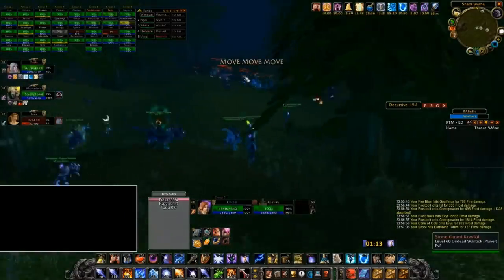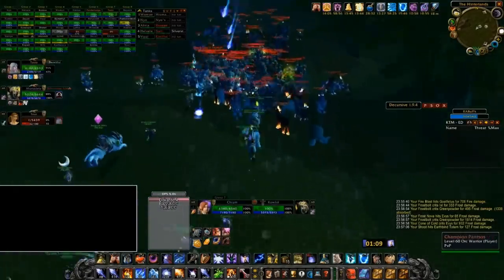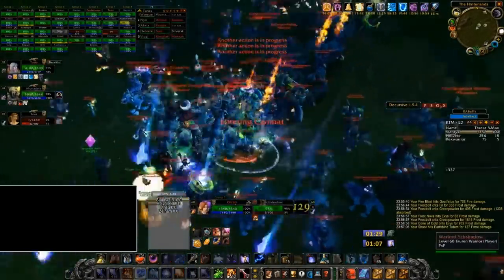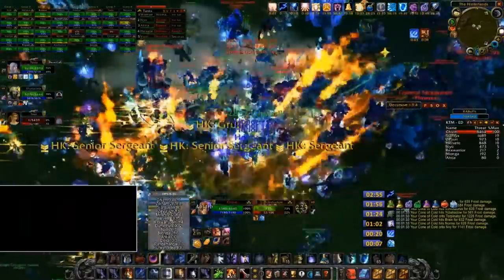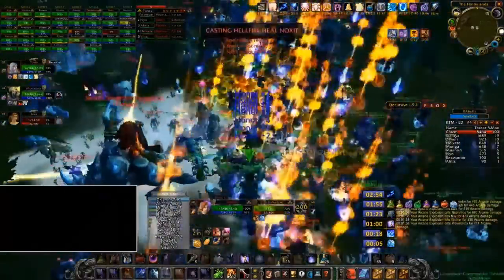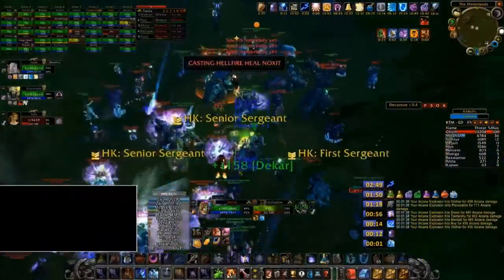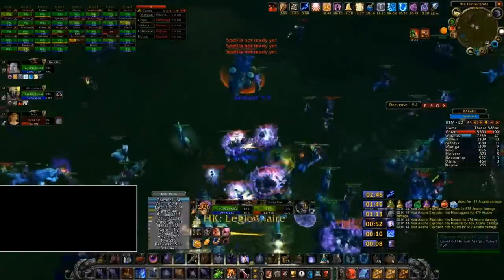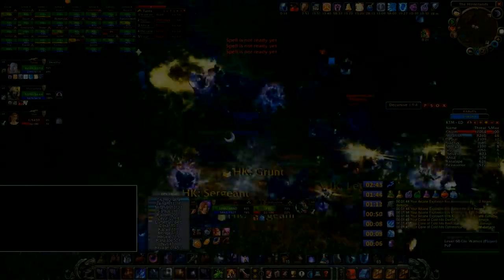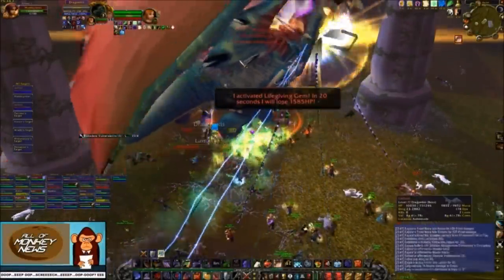Knowing where enemy raids are and what they are doing gives you a huge advantage. In this clip here, from the Nightmare Dragon release day on Nostalrius, the Horde and Alliance had been going back and forth wiping each other on the boss for close to four hours. We were debating going in for another boss attempt when one of our rogue scouts spotted multiple Horde raids stacked up close by, buffing and drinking. Mitahs made the call to move in, and we were able to wipe them before they had a chance to react, despite them having a massive numbers advantage. This magnificent wipe was the result of a crucial informational play by our rogue, and in the end it was this play that earned us the server first kill.